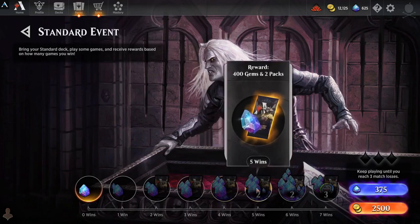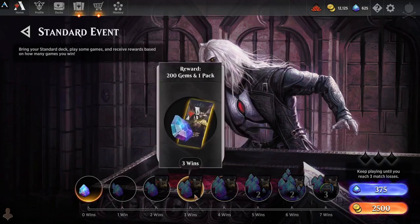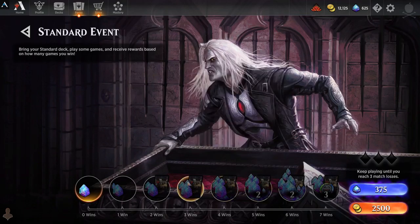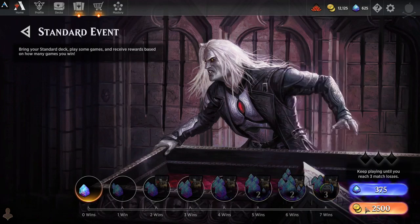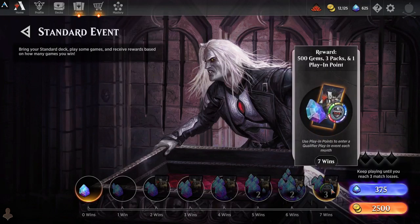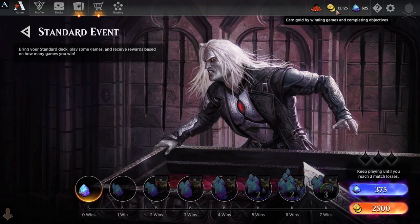Standard events: you just keep playing with your standard deck until you lose three matches. I got to maybe four or five wins with my pretty basic deck. If you're slightly above average, you should be able to get at least the same amount of wins as losses — three to three or four to three — and you can get two, three, four hundred, even five hundred gems, plus three packs and a play-in point for the monthly qualifier. For 2500 gold, you can get a conversion of roughly five-to-one if you're really good, or closer to ten-to-one if you're not so good, in terms of gold to gems.